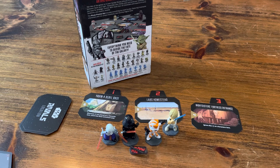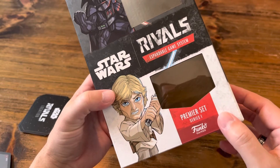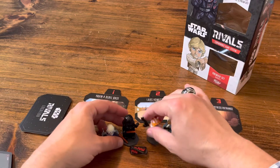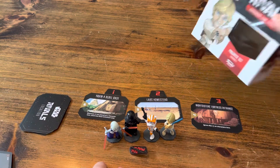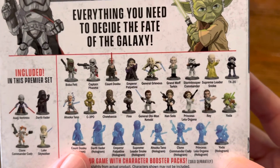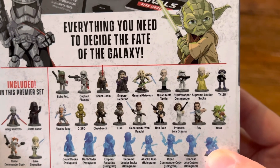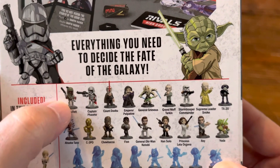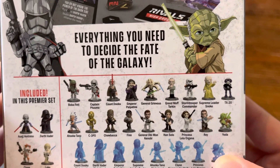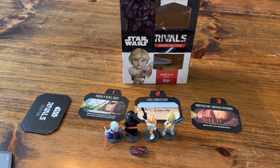Overall I think it's a very fun game. The price point — this box was only around $20. It comes with four really good miniatures, all the cards. Each booster set comes with a miniature, more location cards, and a deck of cards for $5. The miniatures are really nice — look at that Yoda, Boba Fett looks great, Grand Moff Tarkin, Supreme Leader Snoke. They have miniatures from the prequels, original trilogy, and sequels — a little bit of everybody. That's Star Wars Rivals. I'm looking forward to getting some boosters — very cool game, let me know what you think.